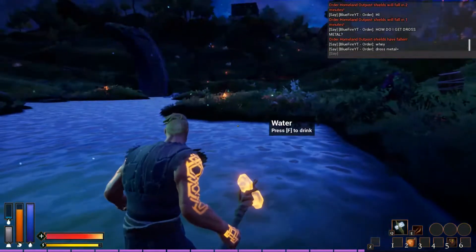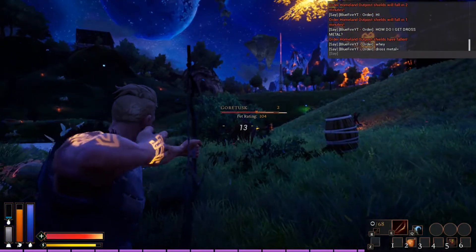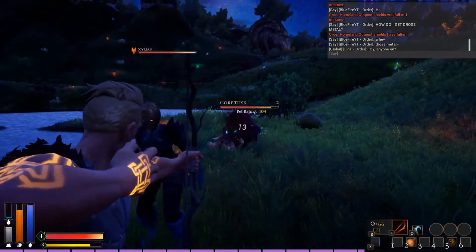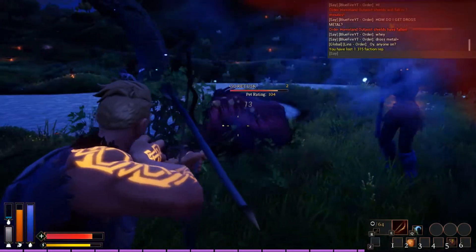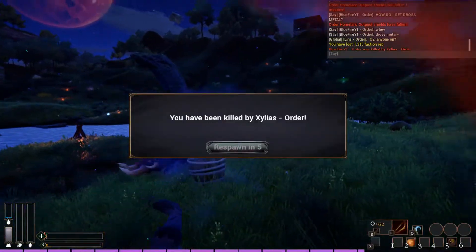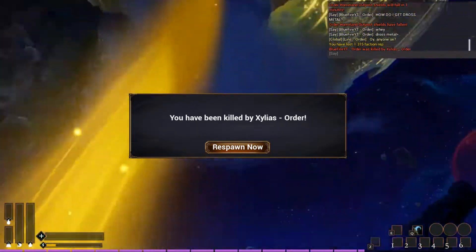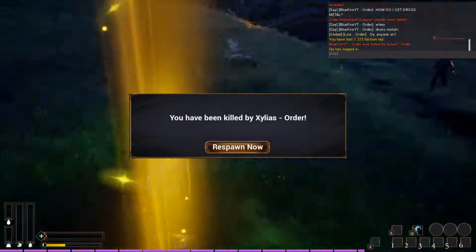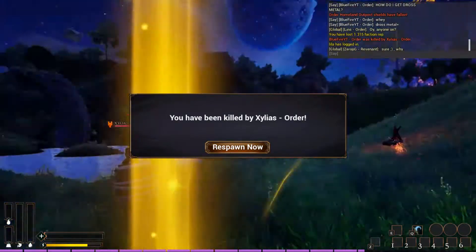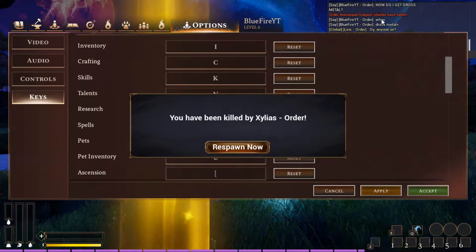How do I get dross metal? You can get killed by teammates of your own faction — is that a glitch or is that supposed to be like that? I didn't even know. The helpful response system is there but if you only have the mouse you can't respond — they should fix that so you can just move the mouse, same with the chat.